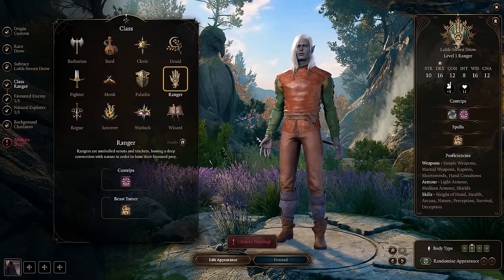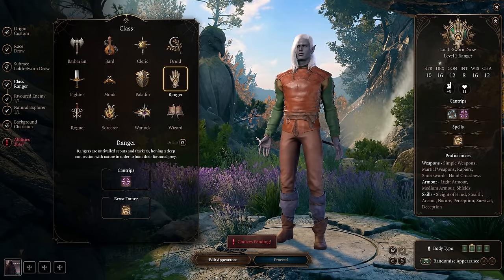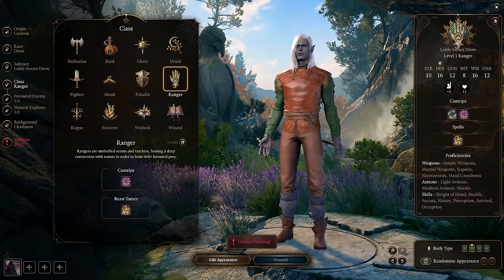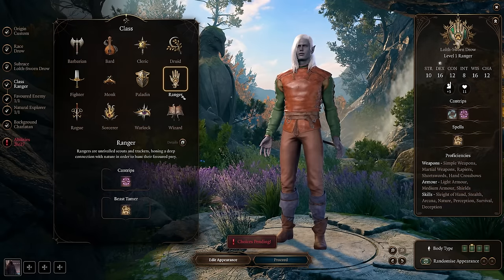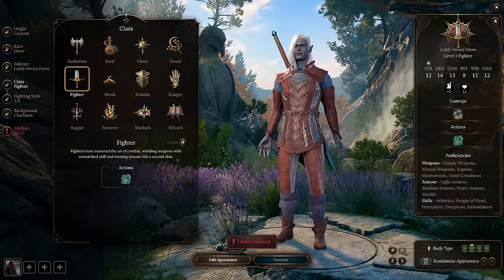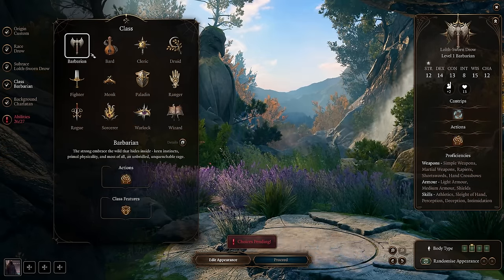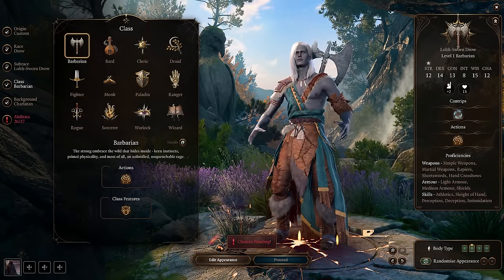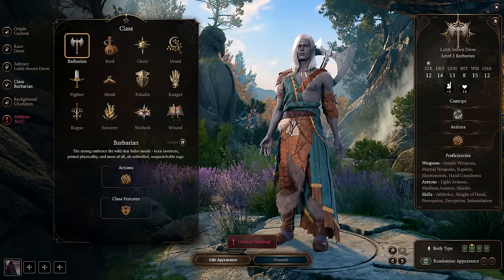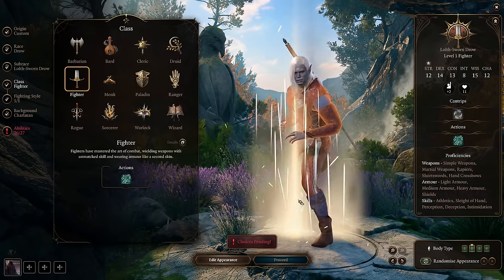Getting back to our class decision — a big thing that comes down when it comes to your composition is: do I need to go with multiclassing? All you really need to worry about is just choosing one class and going with it. You can spend 12 levels into each one of these classes and be a very strong, very fun character. 12 levels of Fighter is actually one of the strongest characters in the game. 12 levels of Sorcerer is also stupid strong. 12 levels of Wizard, Warlock, Monk, Barbarian — it's all totally viable. You don't need to multiclass, especially if you're brand new to D&D or CRPGs.